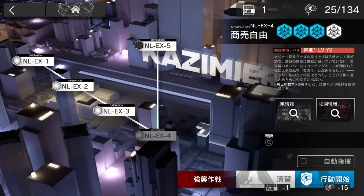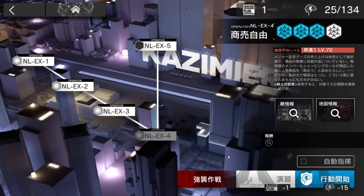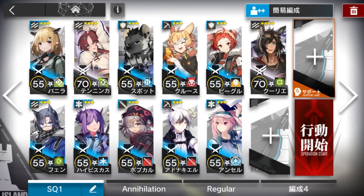Let's clear an NL-EX4 challenge mode. I will directly do it on the challenge mode, but you can use this strategy for the normal one as well. Basically on the challenge mode, the condition is guards and defenders have triple cost. Not a very big problem.